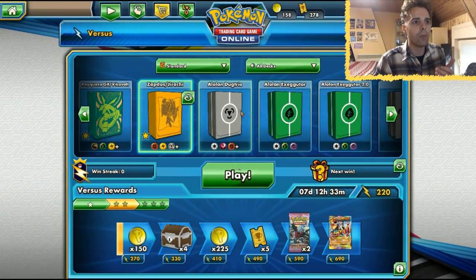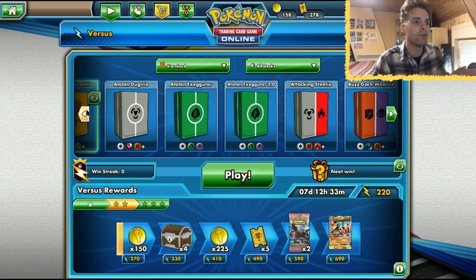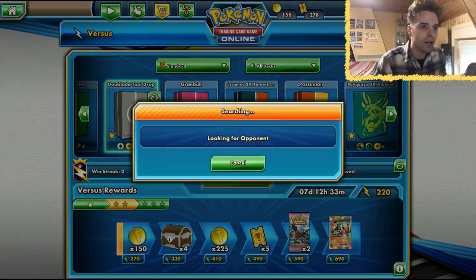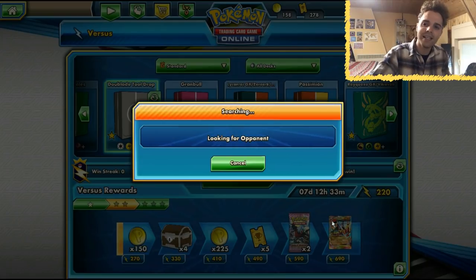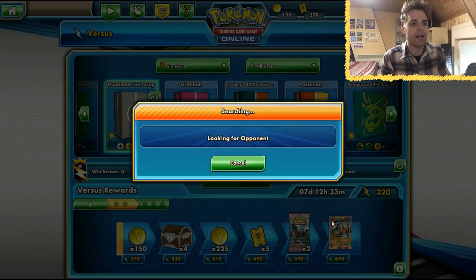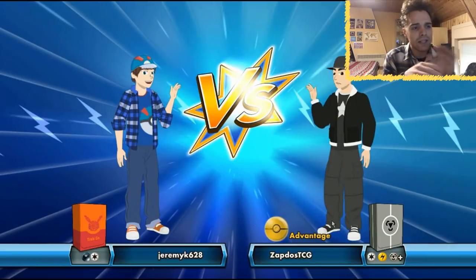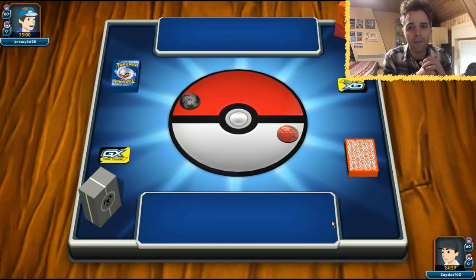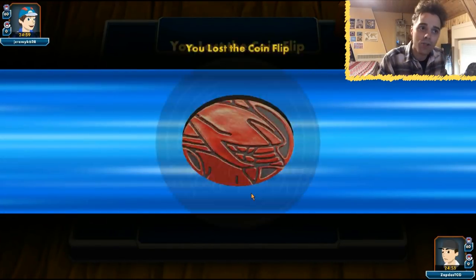I wonder if Tool Drop will do well in the format. It's kind of a Tier 2, maybe Tier 3 deck — not the best in the format, since Dublades don't have a lot of HP, but they do dish out a lot of damage. I wonder if we'll be facing some GX deck that we can one-shot. We only need a DCE since it's a Stage 1 and very easy to get out. If we go second, things can turn out very quickly. There's only one Genesect GX in the deck, but this deck also runs a Rescue Stretcher, which is cool.